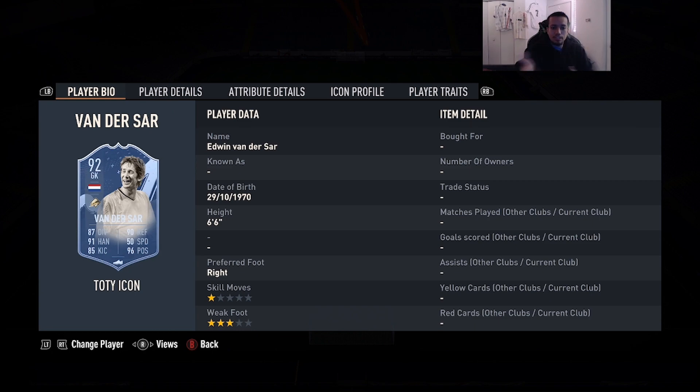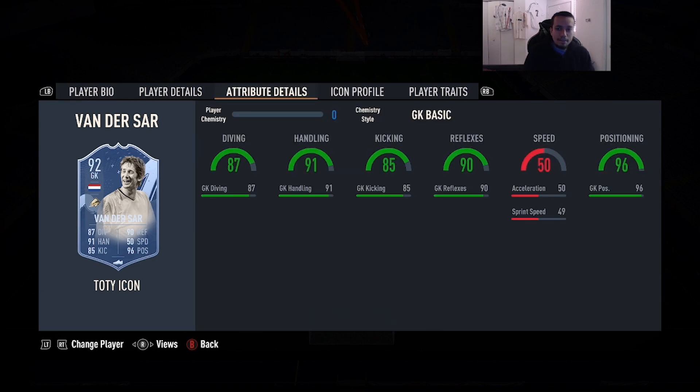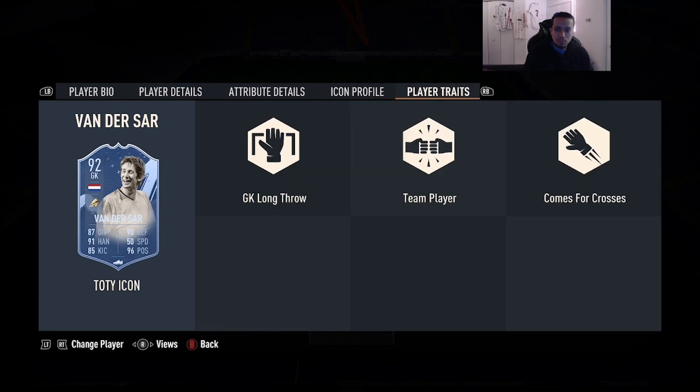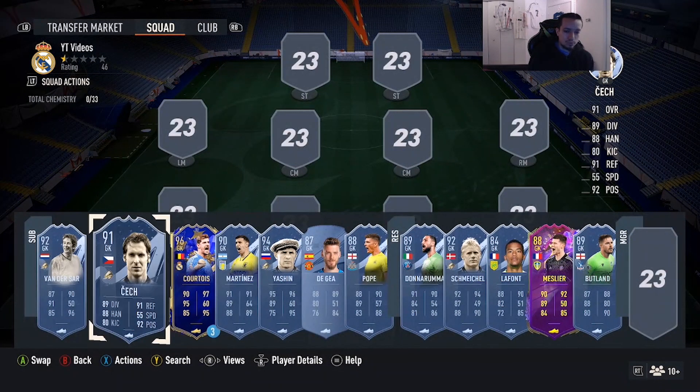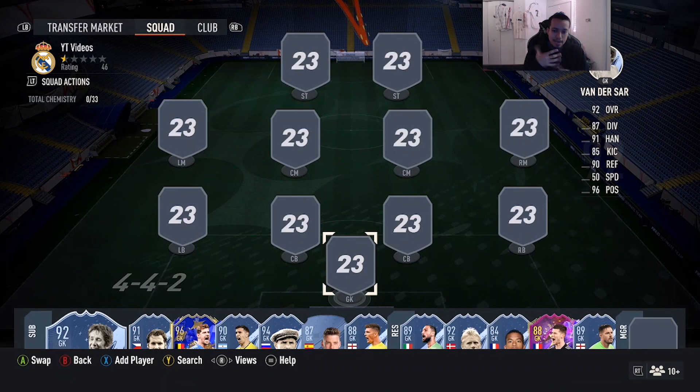Number 1, and in my opinion it's not really debatable — it's Team of the Year Icon Edwin van der Sar, 92-rated. It can be the prime or the mid version — 6'6, right foot, three-star weak foot, 87 diving, 91 handling, 85 kicking, 90 reflexes, 96 positioning. He has comes for crosses and goalkeeper long throw. There's a reason the majority of pros use him. I've gone against this card a lot of times — he is absolutely very OP in the back of the net. It's very hard to score against him. In my opinion, the best goalkeeper in FIFA 23.